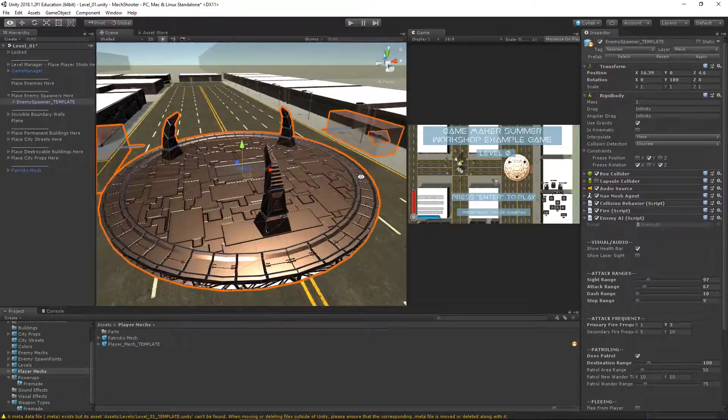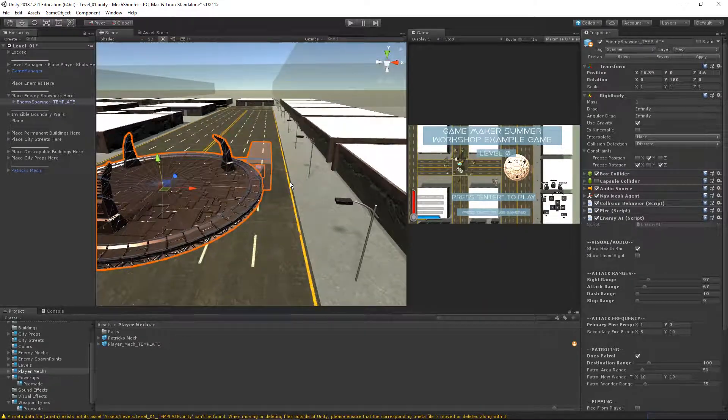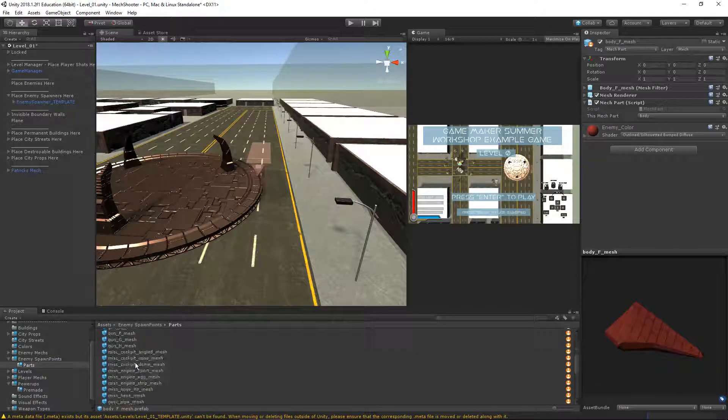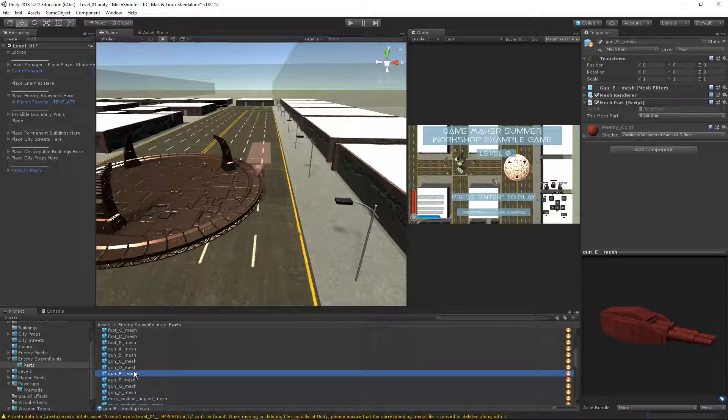Now I need to decorate the guns on the spawner. Spawners kind of operate like turrets. You can forego this step and turn off the attack frequency of the spawner and have no guns at all if you don't want one, but we're going to assume the more danger the better. I'm going to go into my enemy spawn points folder in my project window, go to parts — they're basically the same as the enemy parts.